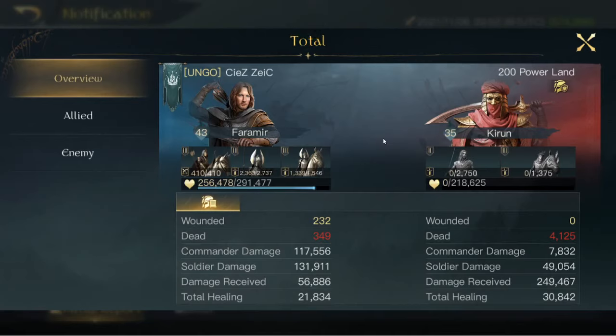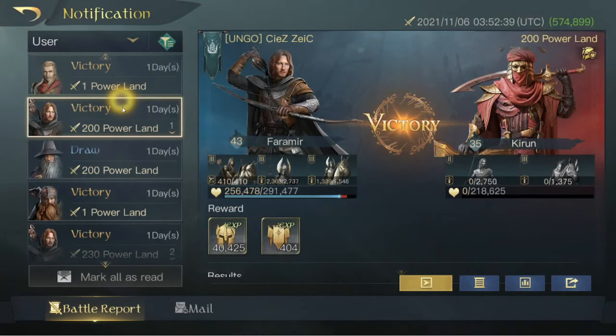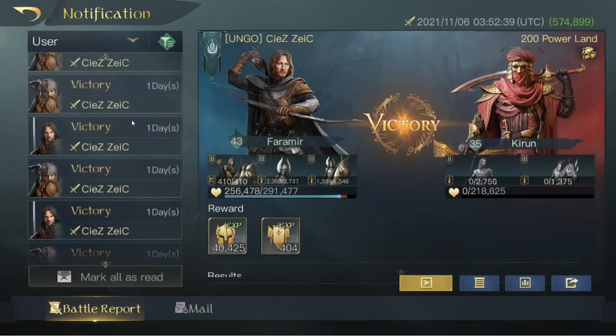The battle report that's on screen right now was from a couple of days ago — Faramir taking a 200 tile. He did 117,500 damage on his own, and he did almost 22,000 healing.